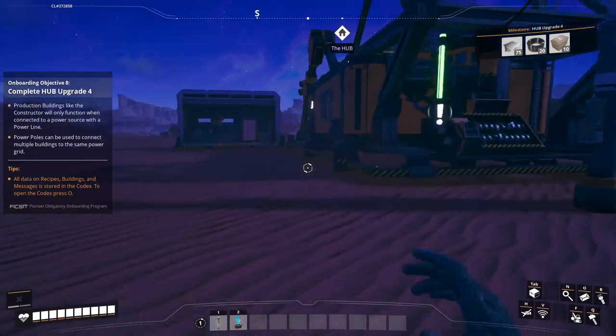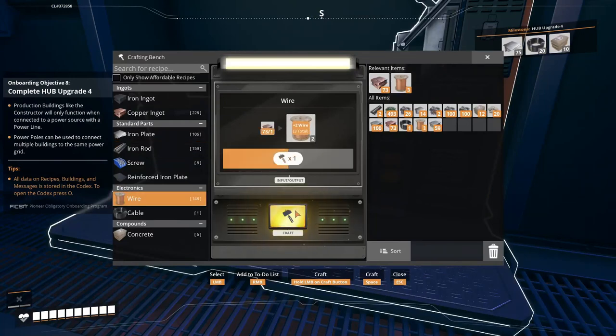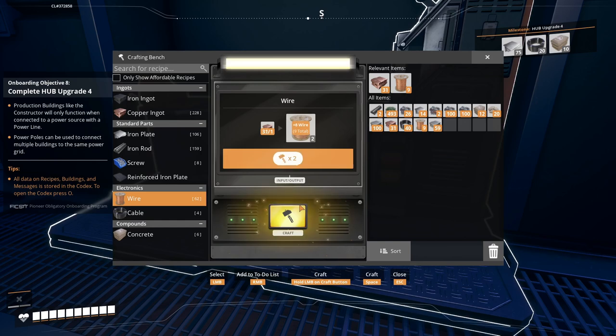I think it's high time to create something new - I can create a constructor. It requires 8 cables, so let's first create the wires. I'll create a little bit more wires because for the Hub upgrade I also need 20 pieces of cables. So 20 plus 8 is 28, and I like to have some cables in hand just in case. Create cables - and I'll create a couple of wires too for later use. I'll use up all the ingots.